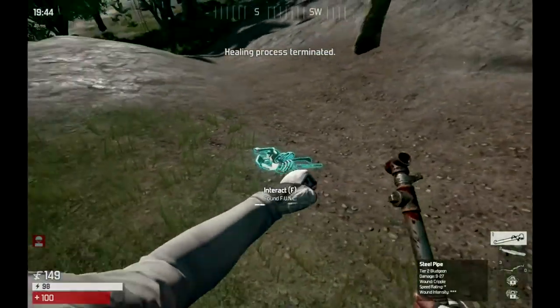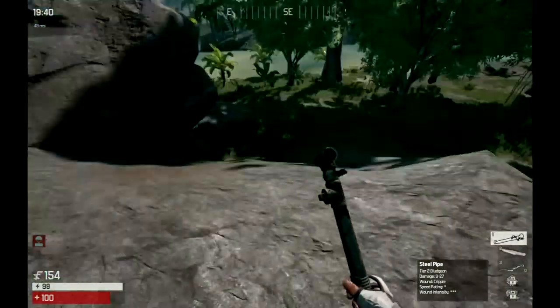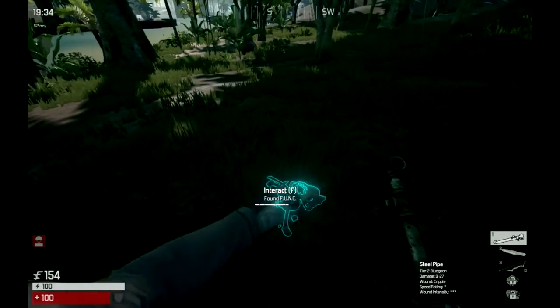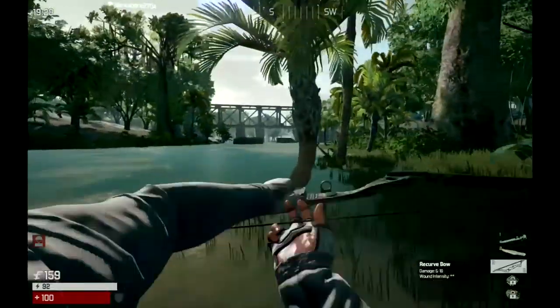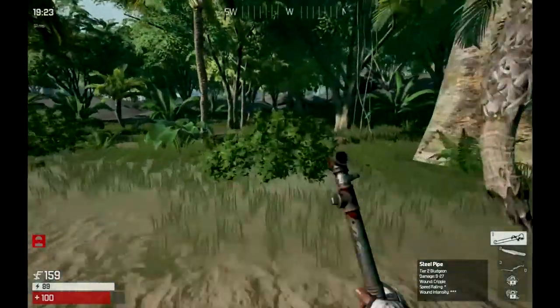So now we're set. We need to find an airdrop so we can get the sledgehammer out. Even though the steel pipe is good, we can get something that's better — and it looks more cool. I see one in the river there. I thought it was the other guy's, but it actually is available because you can see the blue light over there.